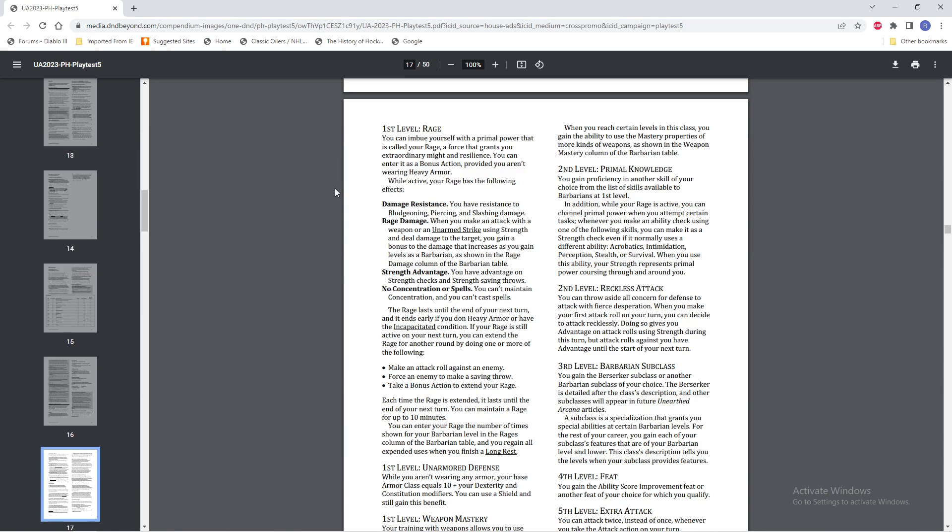You can enter your Rage a number of times joined to your Barbarian level in the Rages column of the Barbarian table, and you regain all your expended uses when you finish a long rest. Lasting ten minutes is way better than lasting one. Being able to use a bonus action to extend the Rage is a nice option — at least not having to reuse another use of it, especially at low level when you don't have many uses.